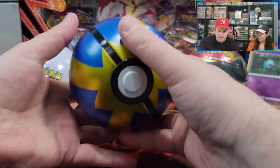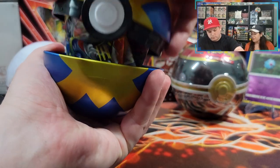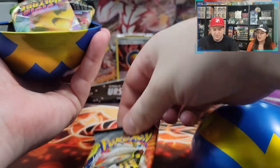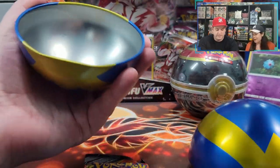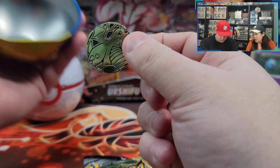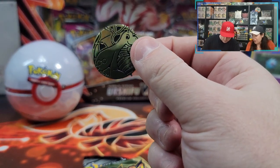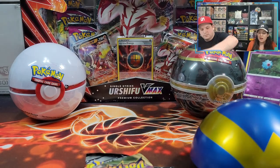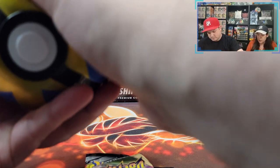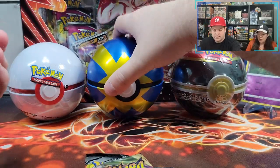All right, let's pop open this Quick Ball. Let's see what's in it. Is it true? Cosmic Eclipse! I'm always so worried with how these things come out. Yeah, they pop them horribly, in my opinion. They should make them a little bigger or put a little padding inside. A little Dragonite coin — Dragonite coin for the win! I like it. Are we going to compare the three balls and what they each had? Let's make it a challenge battle against each ball.